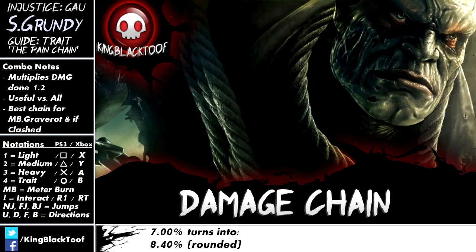Finally, the damage chain. I usually like to try and get into this one, and it's probably one of the most common ones to use alongside the health chain. This one does nearly the most damage — it's like a couple of percent off the health chain, so it's not bad. But if you've got a meter burn Grave Rot, the damage chain does more because of the really long walking animation where you're holding them close to your chest and getting all the ticks — which is really nice.